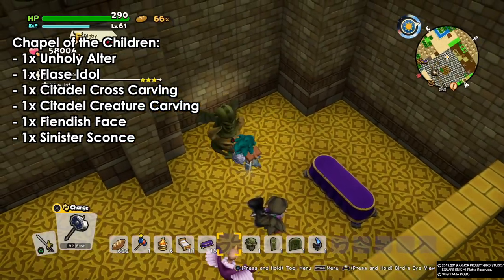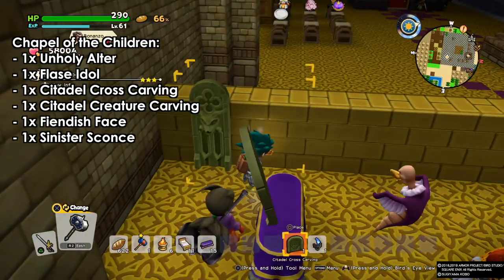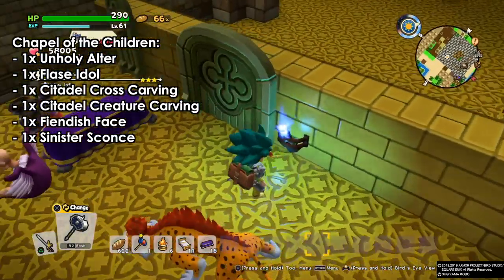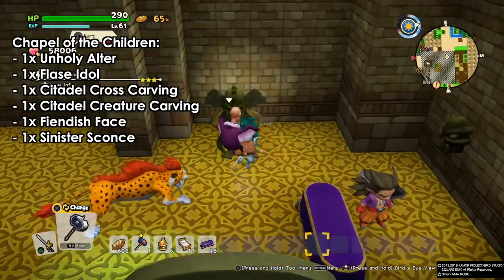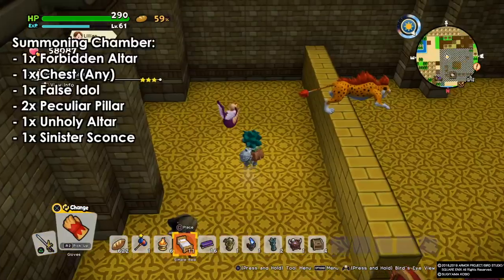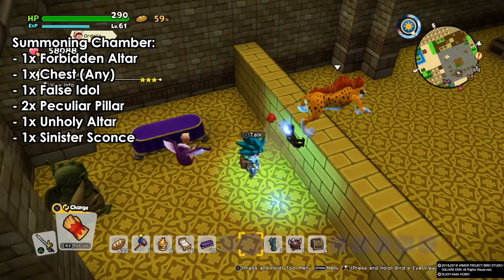Next we have the chapel of the children — this is the unholy chapel. We need one unholy altar, one false idol, the fiendish face, a citadel cross carving, and a citadel creature carving, as well as one sinister light which is the blue light, and we will have our chapel of the children. It might take some time for the game to recognize it as a room.